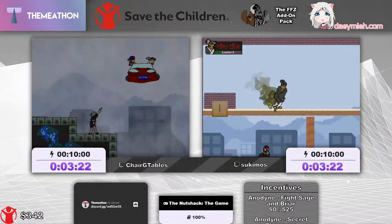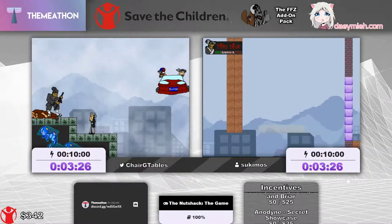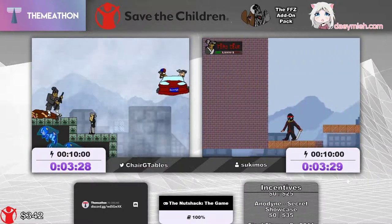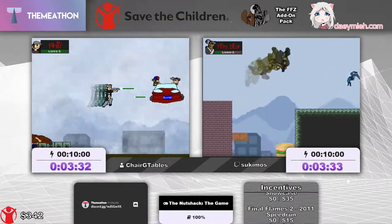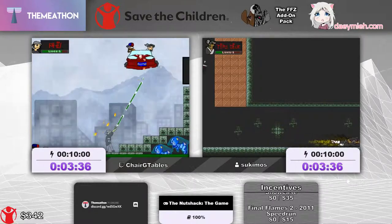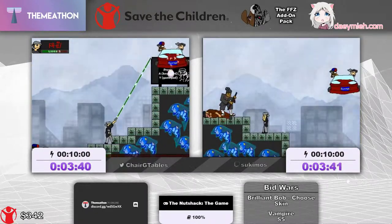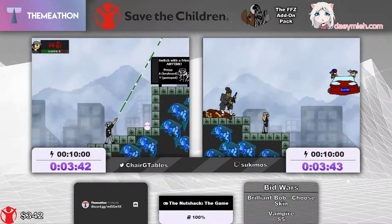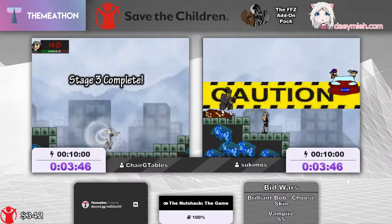Here we go, this is the third boss. Your condolences — when you're both the developer and the exploiter. You have no idea how hype this is. Here we go — abuse those invincibility frames. By the time you get to the third boss, you rescue Phil and get to recruit him, so you can switch between characters anytime you want.